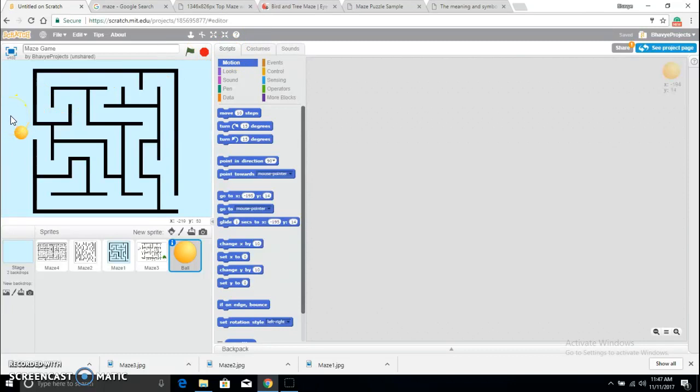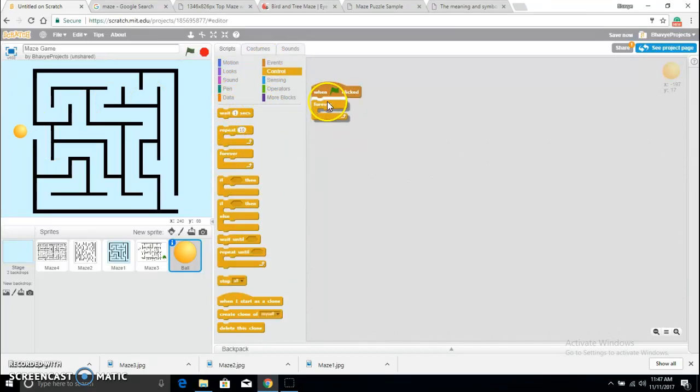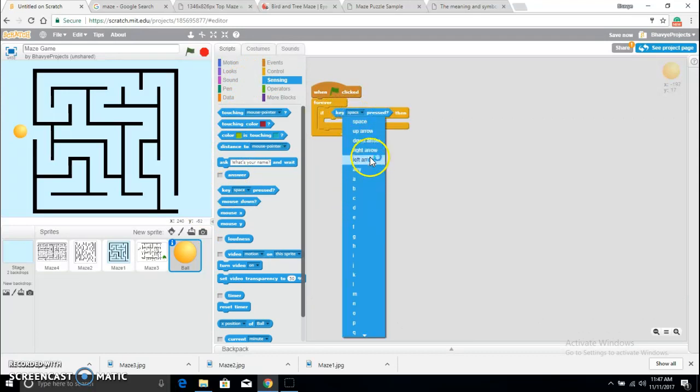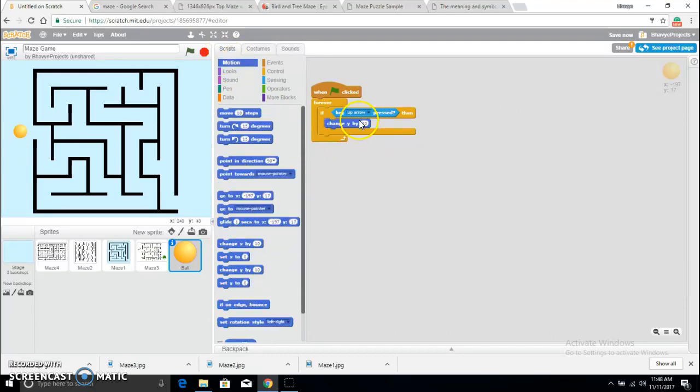What I want to do with the ball is whenever I click the arrow keys I want it to move — up key moves up, down key goes down. When the flag is clicked I want to repeat forever. Inside that I'll place an if block: if the up arrow key is pressed, change y by 10. For the down arrow key, change y by negative 10. That allows me to go up and down.